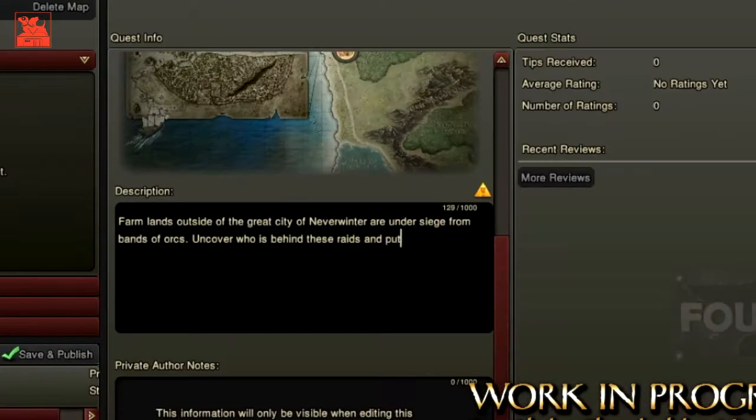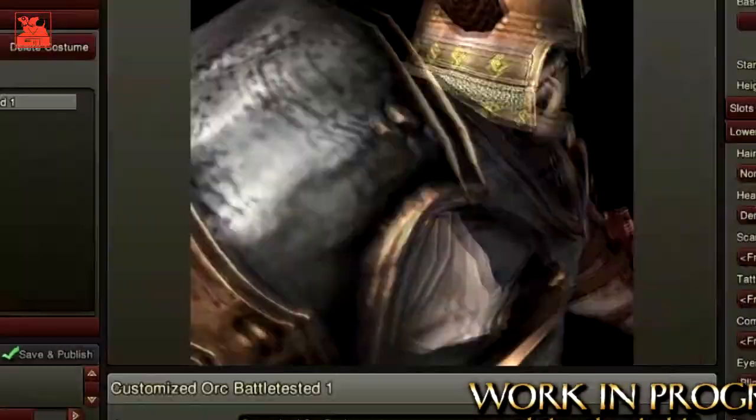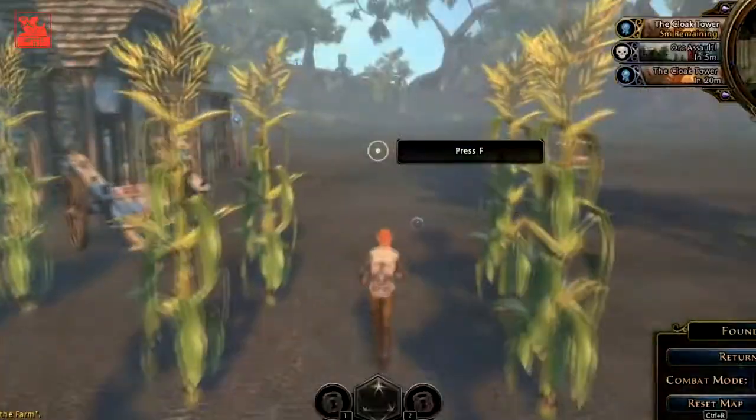Behind closed doors, we're also showing off the Foundry, which is our user-generated content tool set. This is where you as the player get to get in and create missions that other players get to play in our persistent worlds. In the Foundry, you'll be able to construct quests, design maps, edit characters and much, much more. We'll have more information on the Foundry soon.